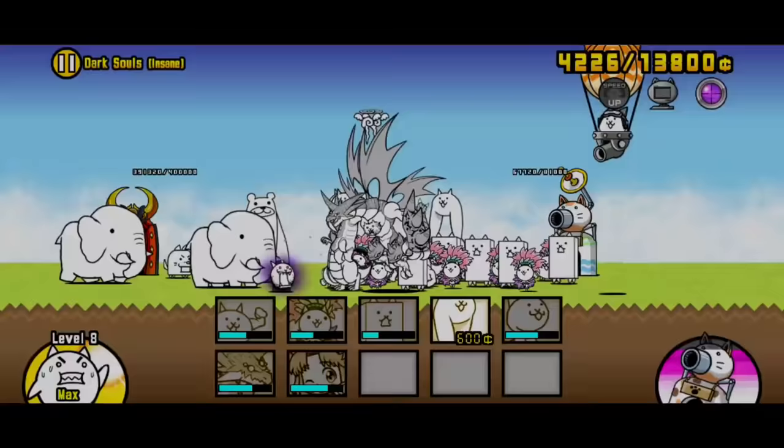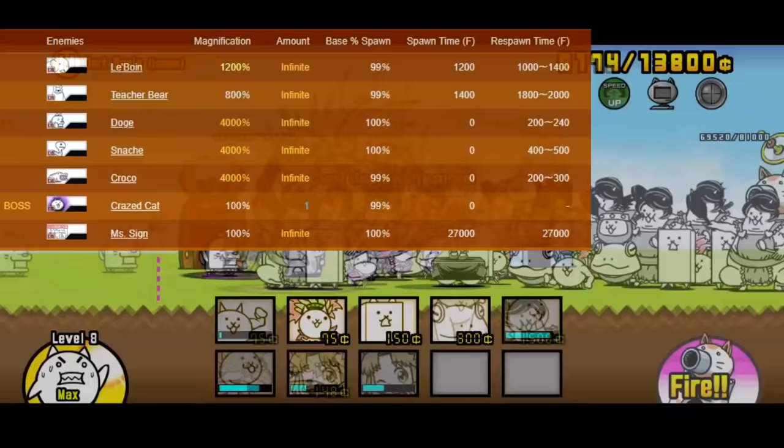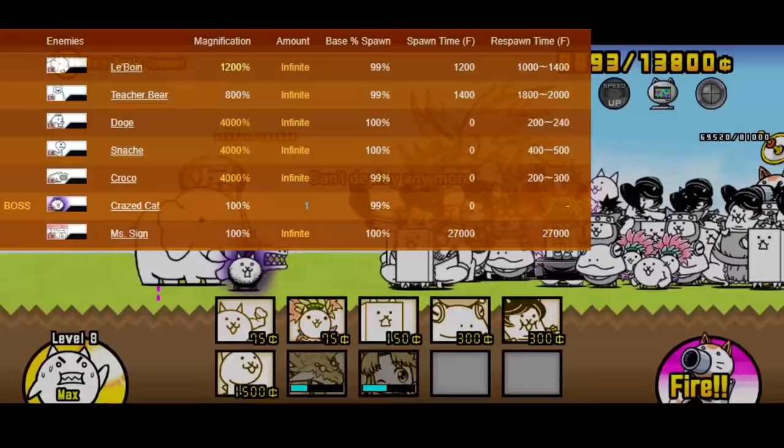Before I move on to the lineup, I want to cover the stage overview first. The stage starts off with an infinite amount of doges and snakes coming in non-stop, and the main enemies won't actually spawn until you hit the base. So you can take your sweet time and gather up money and resources beforehand. Once you hit the base, that's where the main enemies start to appear: the boss, Craze Cat, and their support.